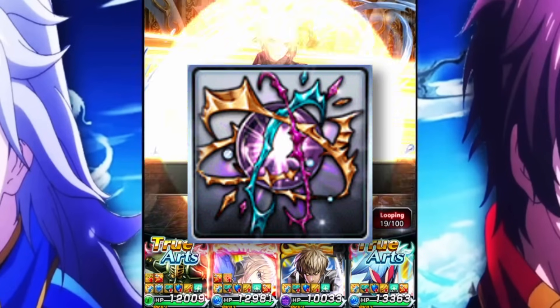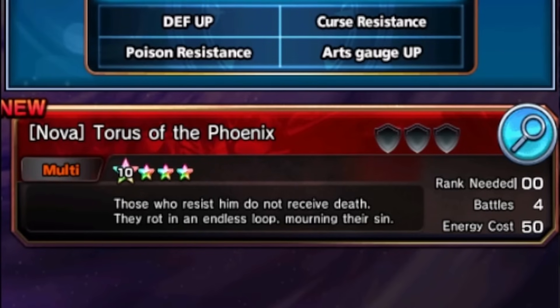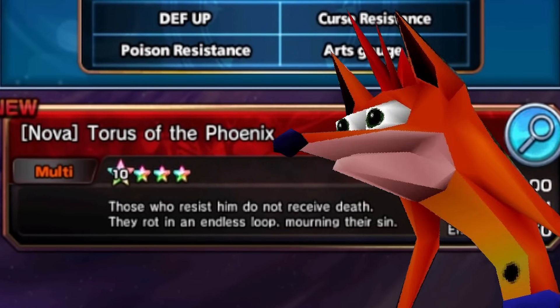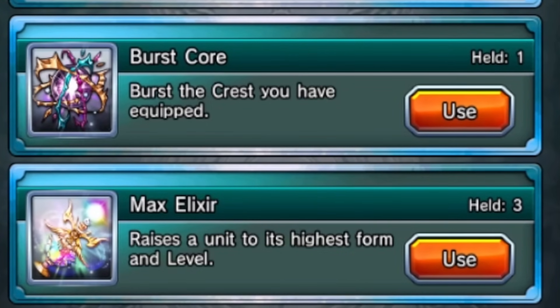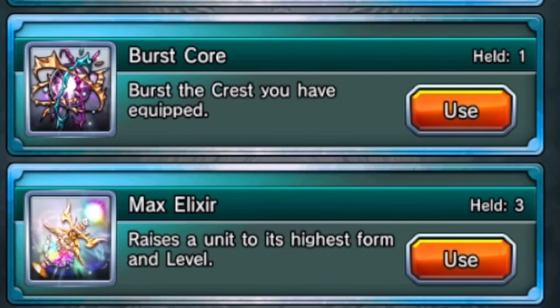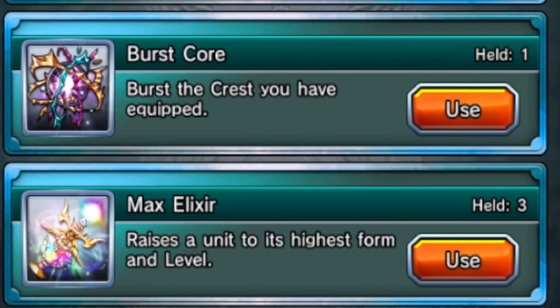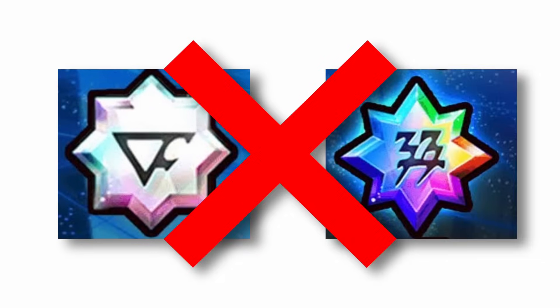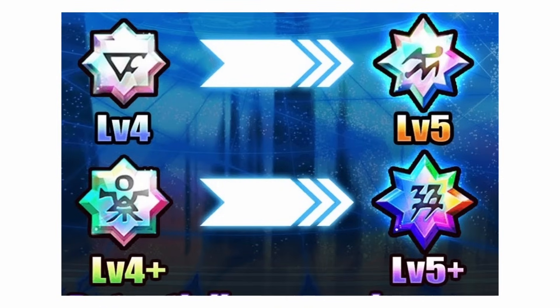As for the Burst Core, that's a lot more simple. If you don't know what crest bursting is, that's where you take a level 4 crest and it bursts into a level 5 crest. This is what the Nova crest palaces are used for because there's no other reason to really play the Nova crest palace. With this new item, the Burst Core, it pretty much guarantees you get a level 4 to a level 5. However, it will not turn a level 4 into a 5-plus — it can only turn a 4-plus into a 5-plus, or a level 4 into a level 5.